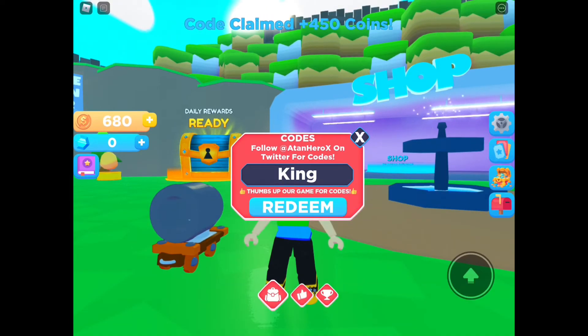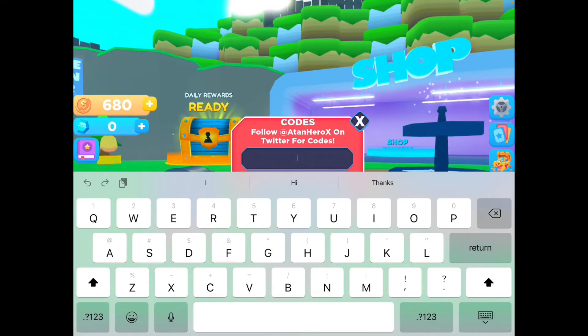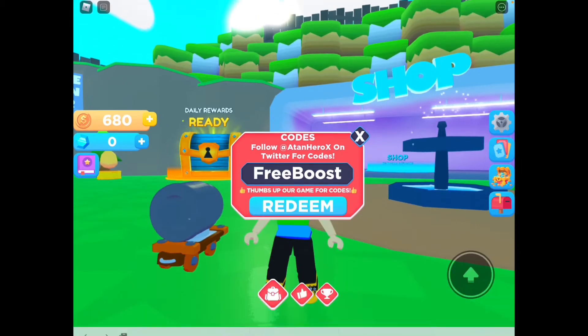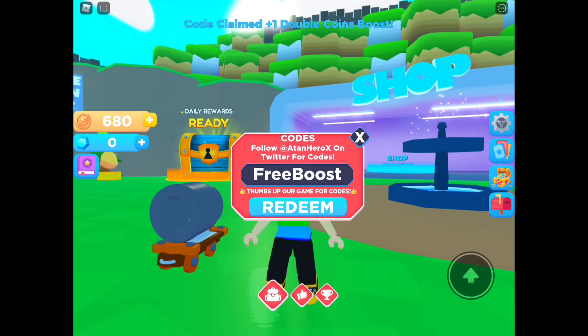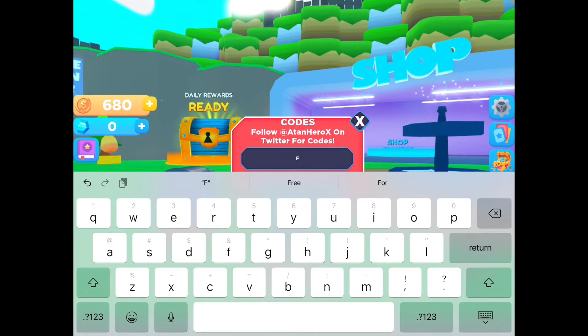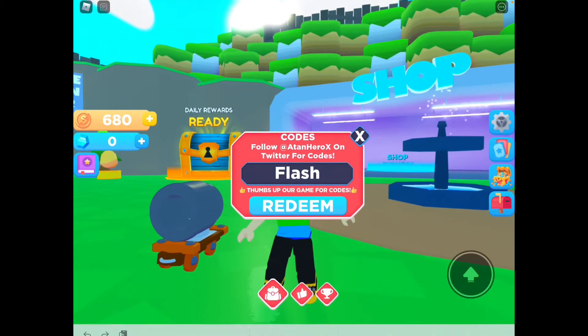Next is 'kingishere' — K, small letters i-n-g, 'is here' — and we got 680 coins right now, which is super good! Next code is 'freeboost' — capital F-R-E-E, capital B, small letters o-o-s-t — redeem and we got more boosters!